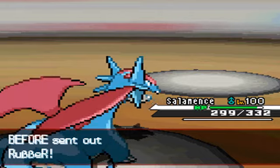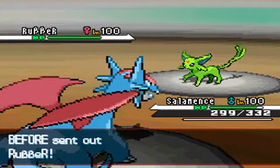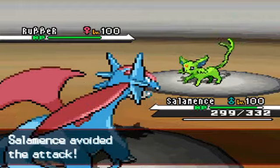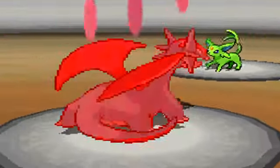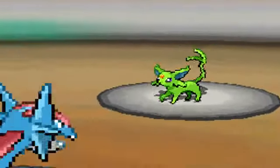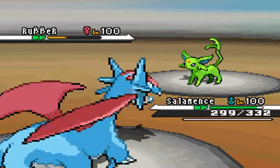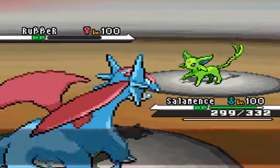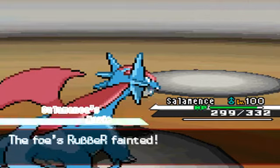He sends out his Espeon, which is a Magic Bounce Espeon. I'm not sure why, because there's absolutely no way that Espeon would have been able to outspeed me. I guess he wanted to Hidden Power Ice or something. I don't know, I'm not sure what his thought process was there. But yeah, so far it's 6-4.